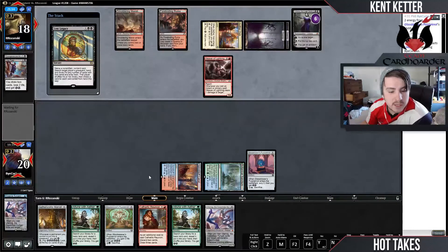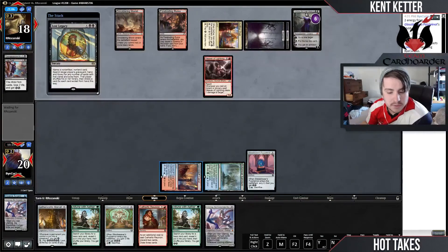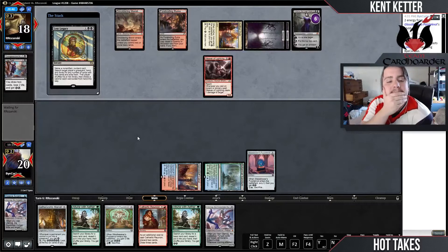I actually have to sequence. So next turn we're going to go Attune most likely into Puzzle Knot, because that'll line us up with all the energy we need into Marvel. Try to spin for one of our Ulamogs. Opponent is going to ultimate this — no, I mean, that's two attacks. That's really not that bad if I put an Ulamog in play.